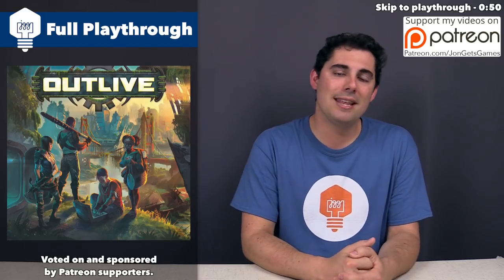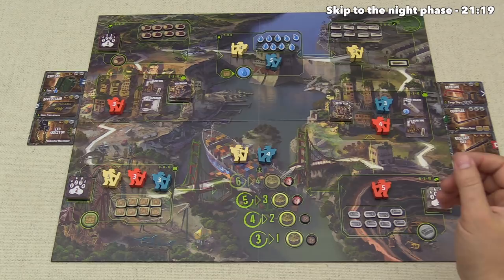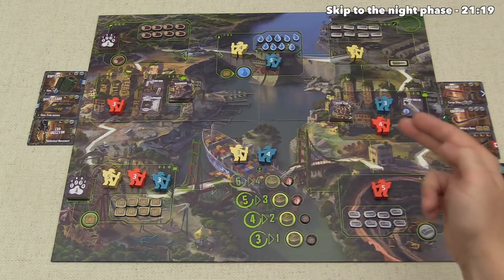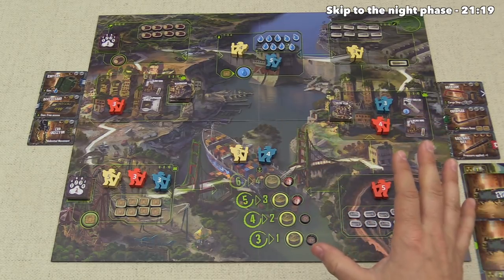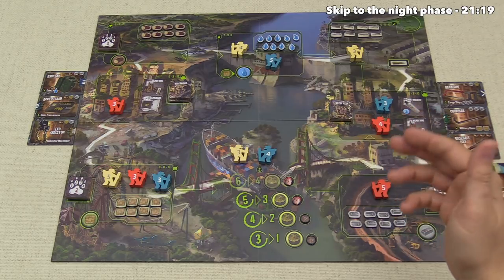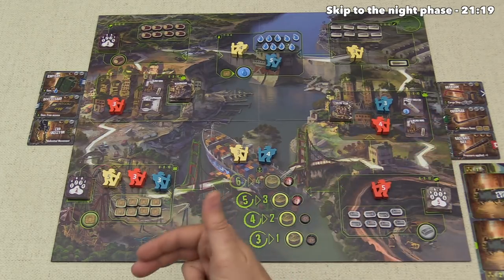All right, without further ado, let's jump into the game. Out here in the middle of the table, we have the main board. It has eight different locations spread around the perimeter, and each player has four hero pawns in various spots. These heroes will be moving around trying to get the stuff that the shelter needs, so let's now take a look at our shelter.